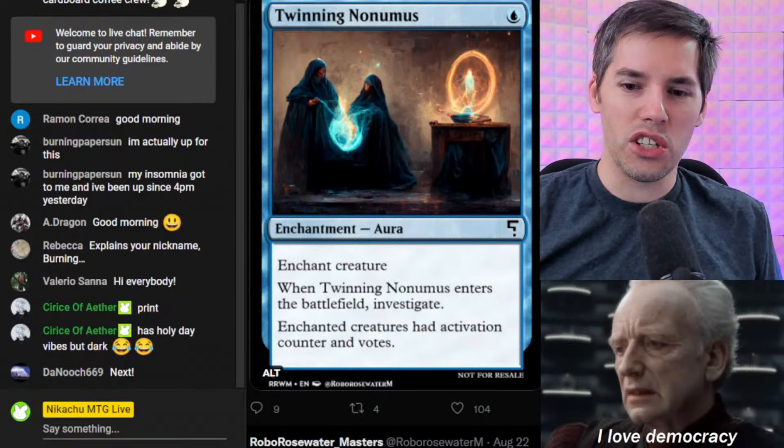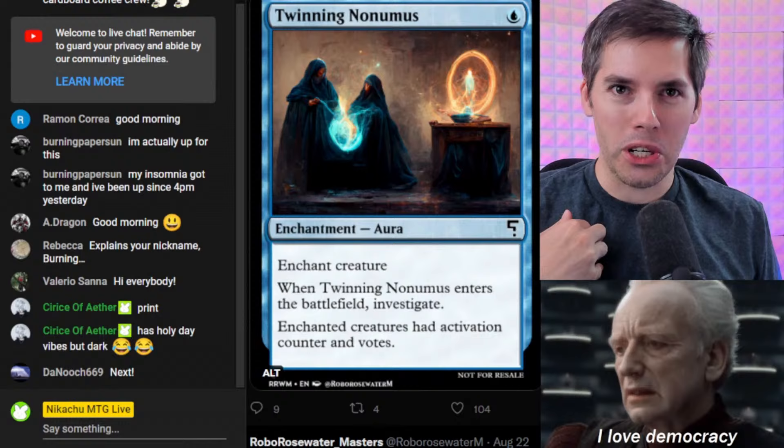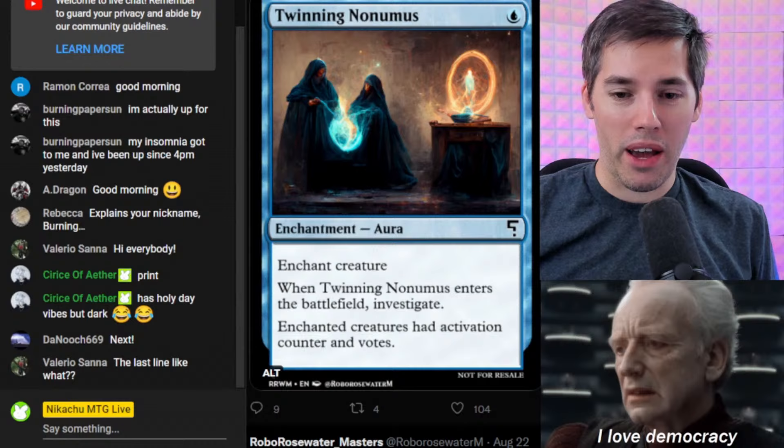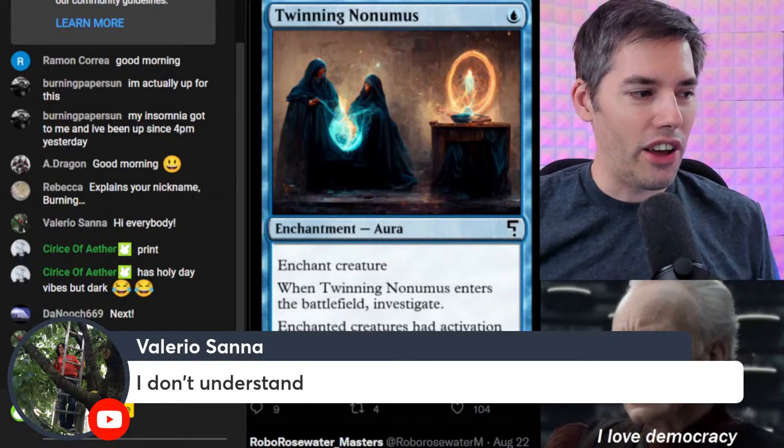Hold on — let's say we play a card that requires voting. Does the creature get to vote? And do I, as the caregiver of this creature, have those votes? Also, the Enchanted Creature has activation counter. I don't know what the hell that is. Your guess is as good as mine. It's very interesting that we enchant the creature and give it the ability to vote.